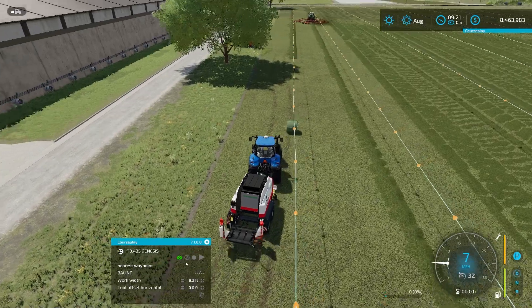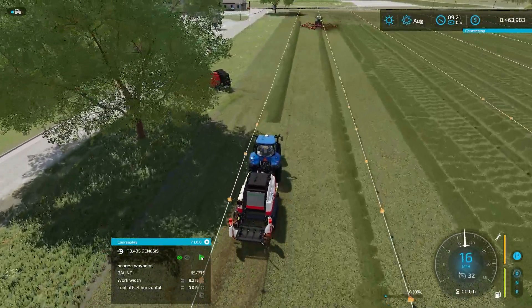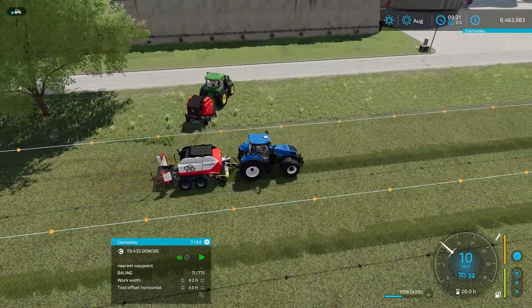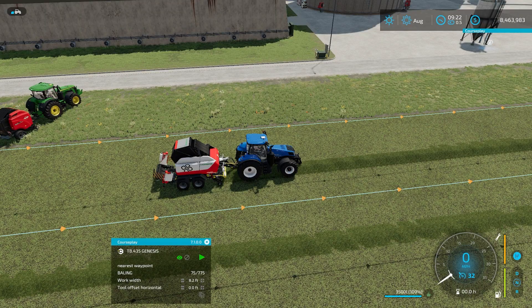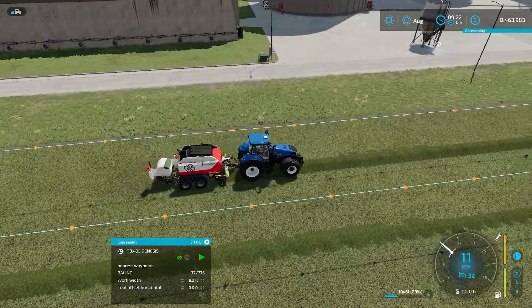I want to be able to see everything. We're gonna do nearest waypoint and we're good to go. Let's come over here and start it — it's gonna start going. Square bailers will work just fine too. So you can see, this is actually gonna wrap the bail behind us as we're going through it. Give it a second to get to the very end — there we go. It's gonna unload that and start wrapping that bail.